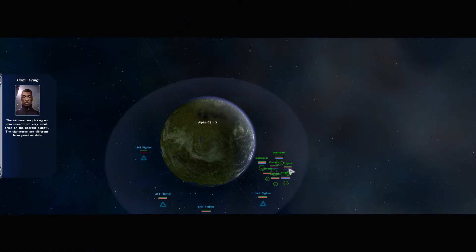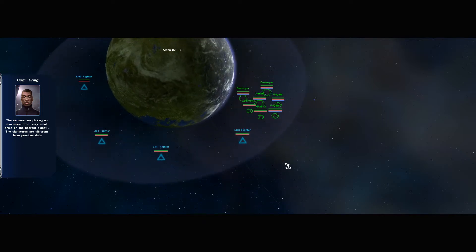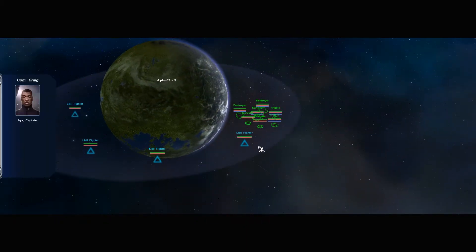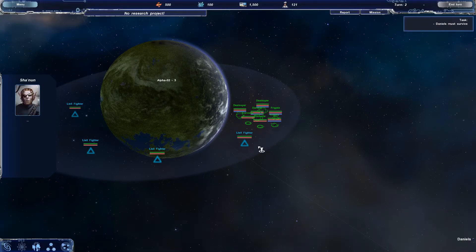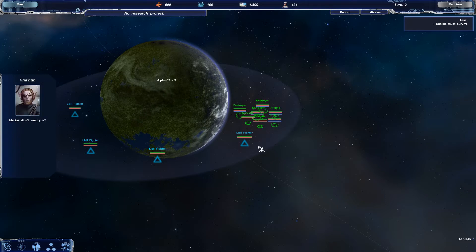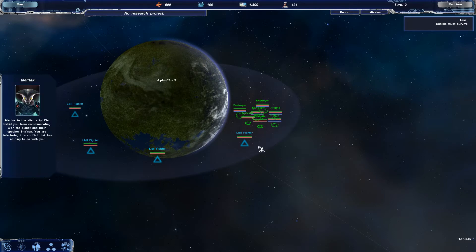The sensors are picking up movement from very small ships on the nearest planet. The signatures are different from previous data. Adjust course, Commander — let's see who our next-door neighbors are. Connect me with the planet. We are needful, you know? Then let's see what Markov has conjured up for us. Commander Craig, broadcast the signals with a new translator. Don't attack! We are a peaceful colony! Captain Daniels to the planet: we will not attack. We are a scouting fleet and come with peaceful intentions. Murtag didn't send you? Who? We are new in this sector, settling on the other side of the jump gate. Murtag to the alien ship: we forbid you from communicating with the planet.